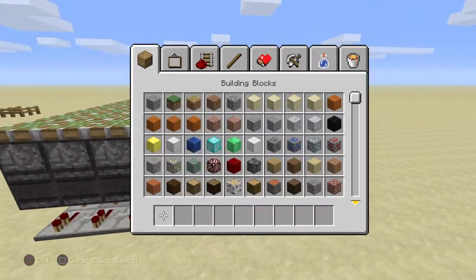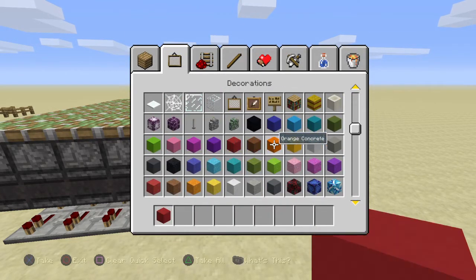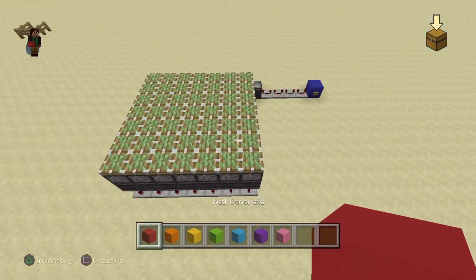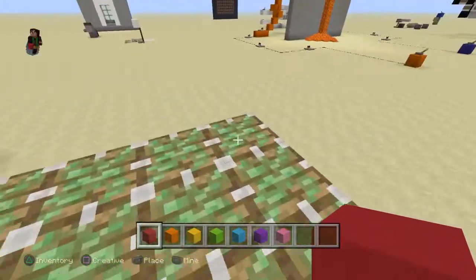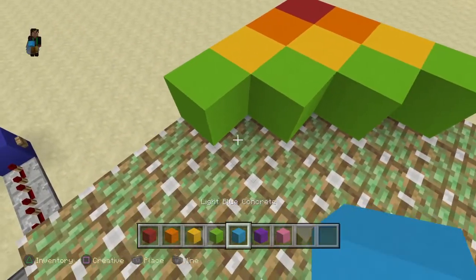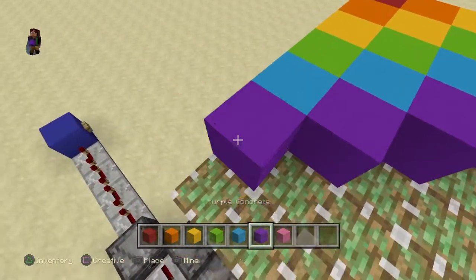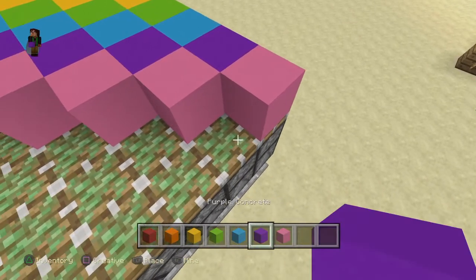You can use any color. If you want to make it rainbow, I'm using concrete — red, orange, yellow, green, blue, purple, and pink. You can only have seven colors because there's only seven rows, seven by seven. I'm just going to place it in a checkered formation, but you guys can do it however you want. It's completely up to you — you can do it just blue, just red, black and yellow if you want, whatever your heart desires.